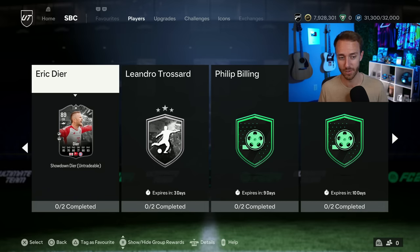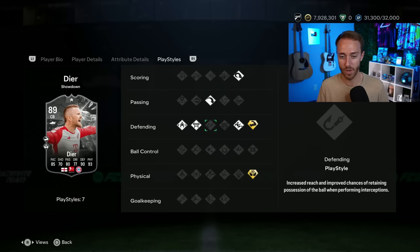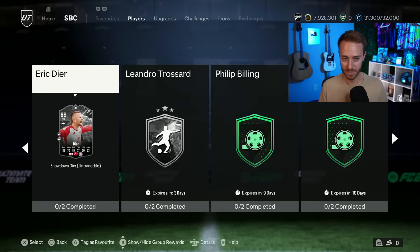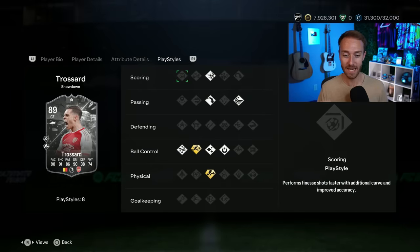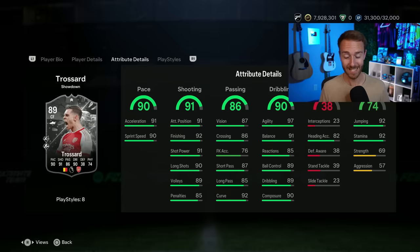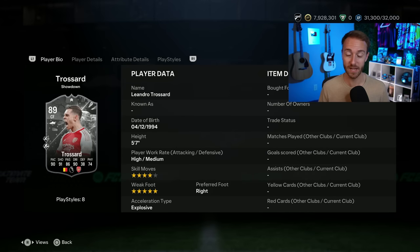Dier has 85 pace, 90 defense, and 93 physical straight up. He is full Lengthy with 88 sprint speed, and has Aerial and Bruiser playstyles. I wish he had Anticipate, but I still think he can be very good in-game. And then Trossard — a lot of people are excited for him. He has Rapid Plus and Trivella Plus, plus Technical, Long Ball, Power Shot, and Whipped Pass. His stats look really nice: great dribbling, solid shooting, decent passing, good pace. He can play striker, left wing, and center forward with a five-star weak foot. If Arsenal win the second leg outright, this card goes to a 91 rated — almost team of the season-esque stats.